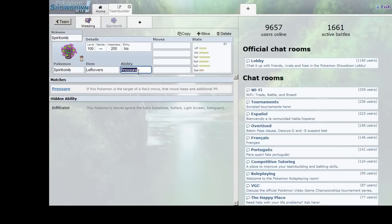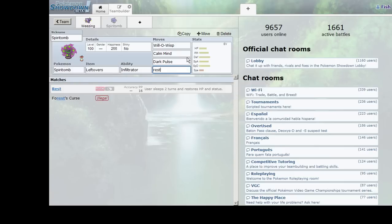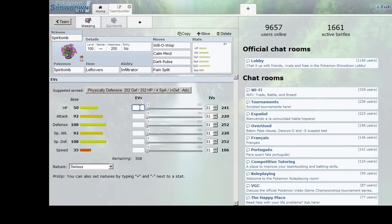Leftovers to help with recovery. Infiltrator so we can burn through Substitutes if someone tries to use one. Calm Mind to slowly turn Spiritomb into an offensive threat if needed and raise his specially defensive capabilities. We'll give him Rest since he's very good at being bulky — or Pain Split works too. We're going to subtract Attack since we aren't using it, give a little into Special Attack, and go mostly Specially Defensive. Spiritomb's only weakness is Fairy, which Weezing resists — that's a nice little bonus.